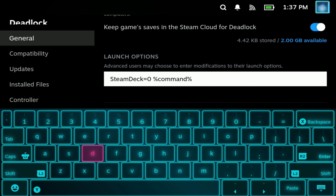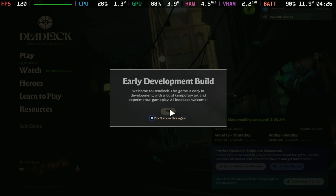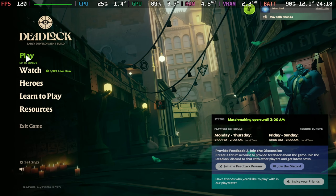In the launch options, enter: SteamDeck=0 — case sensitive with the capital S and capital D, so make sure you get those right — followed by %command%. Then when you run the game, you will no longer get that warning when you go over the play button.